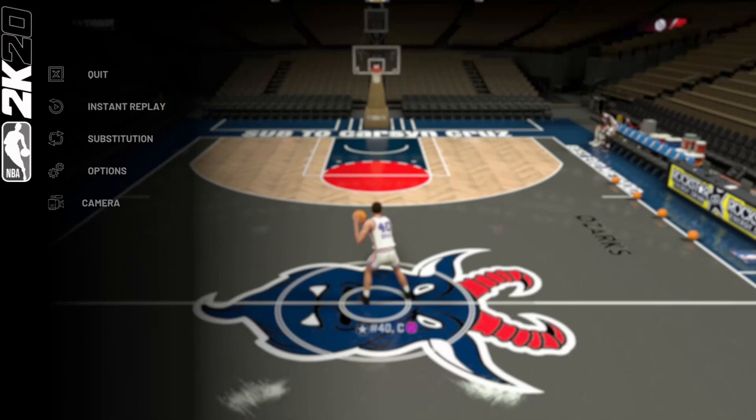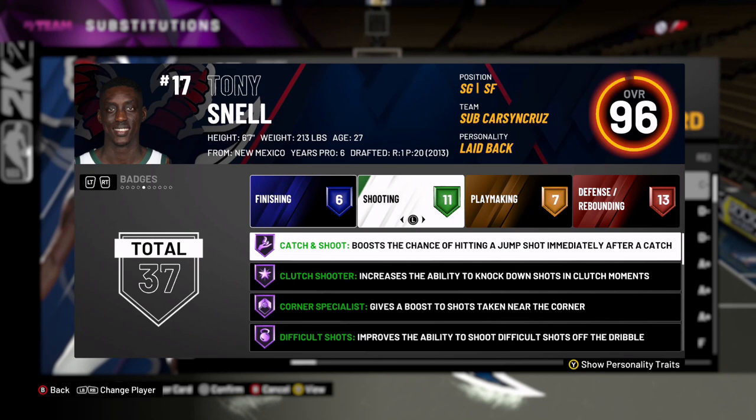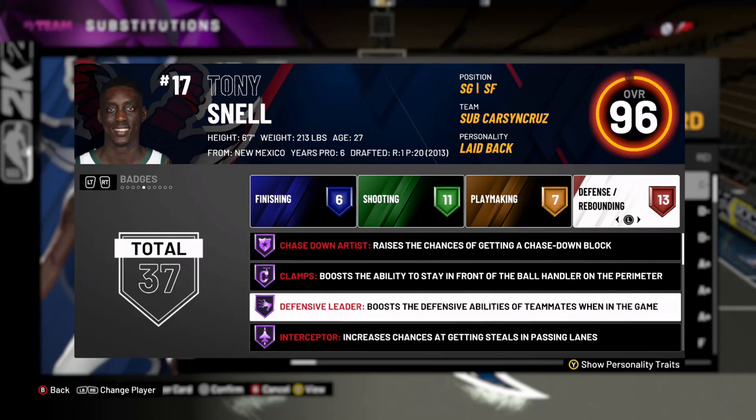I'm not gonna shoot with Dino Raja — I'm playing a card I missed out on getting gameplay on, kind of sucks. Alright, so we got Tony Snell — he's not a very good dunker, six finishing badges. Shooting is 11 badges and all of them are Hall of Fame except Range Extender which is gold. Playmaking badges: Downhill, Quick First Step, Tight Handles, Handles for Days. Defensive badges: Defensive Rebounding 13, Chase Down, Clamps, Defensive Leader, Interceptor. He looks freaking fire.